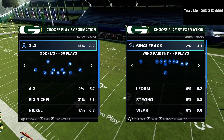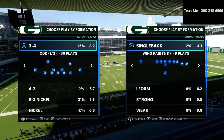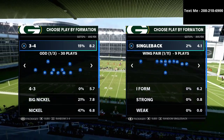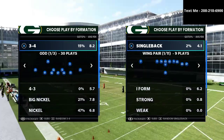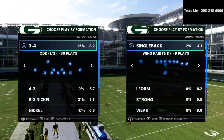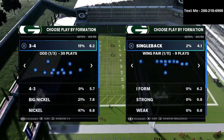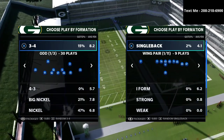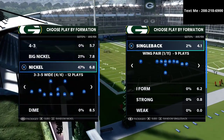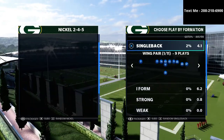One of those formations is from an ebook I'm getting ready to release on the big nickel over G. The other is the nickel 3-3-5 wide. In my personal opinion, the 3-3-5 wide is the best defense in the entire game — it gives you everything you need from a defensive perspective: the ability to stop the run, stop the pass, blitz, play match coverage, zone drops, and great man-to-man coverage. I'll leave a link to my full nickel 3-3-5 wide defensive guide in the description.